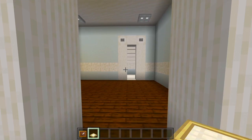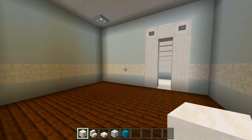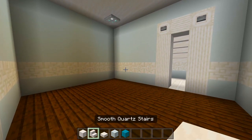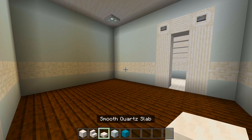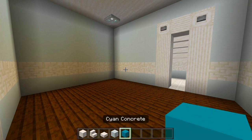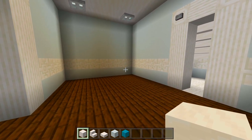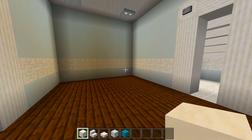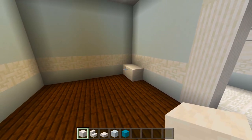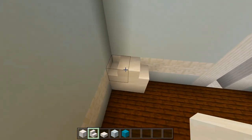I'll now head on into this bedroom and bathroom. So I gathered up a few of the blocks we're going to be using here in this bedroom - grab some full blocks of smooth quartz, smooth quartz stairs, and smooth quartz slabs, some white concrete and cyan concrete. I'm going to start with the full blocks of smooth quartz. This is going to be more of a kid's room, so the bed's going to be a bit smaller. We'll just have two blocks right there in the corner, then maybe two stairs side by side as the headboard.